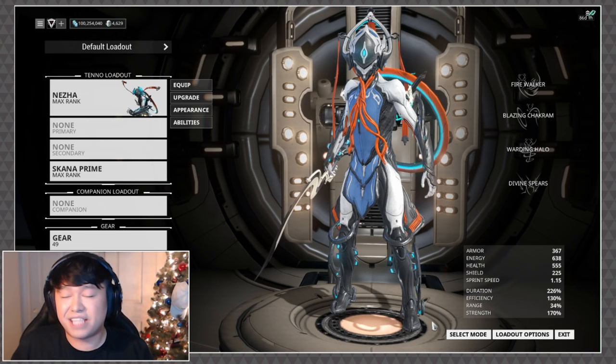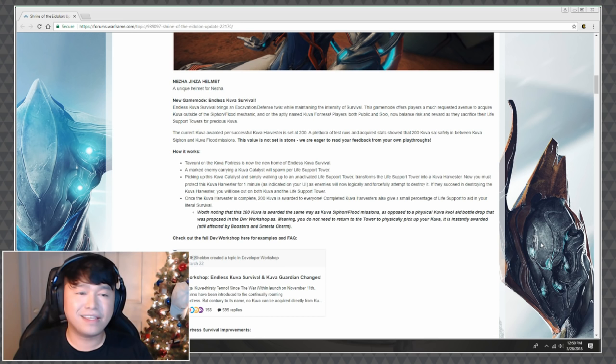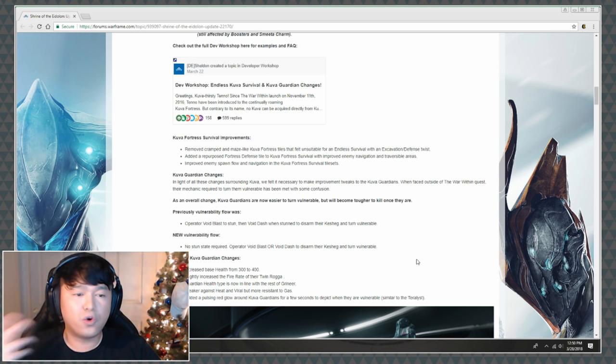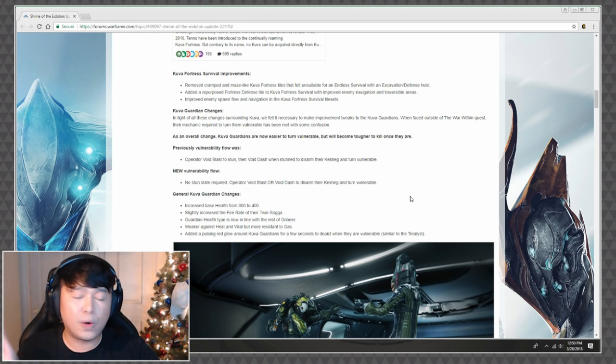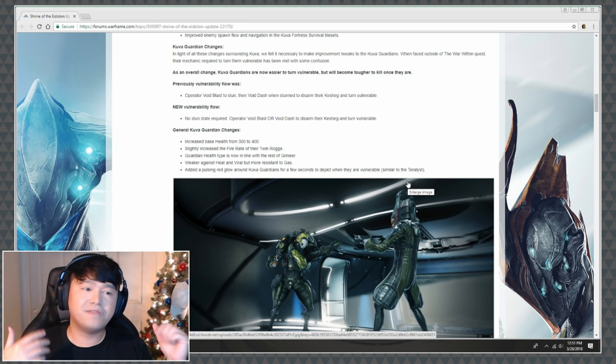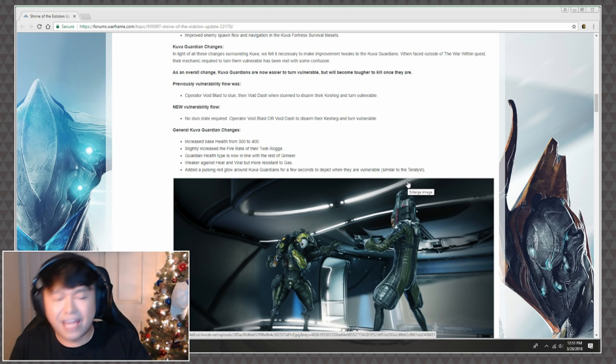In addition to the fashion frame, we also have the new endless Kuva survival, available on Taveuni and the Kuva Fortress — I've already discussed this in a previous video, so I'll leave a link. The big thing to note here is that they've changed how to make Kuva Guardians vulnerable. It used to be void blast to stun, then void dash to disarm. Now no stun state is required — you can blast or dash to disarm — but they did make the Guardians a little more difficult to kill to compensate.